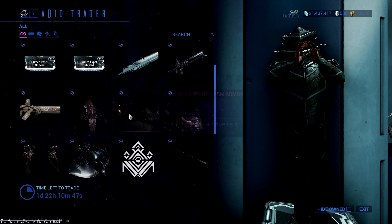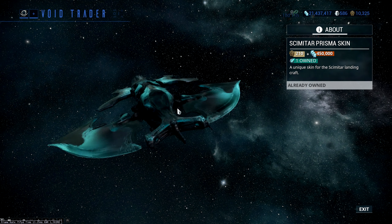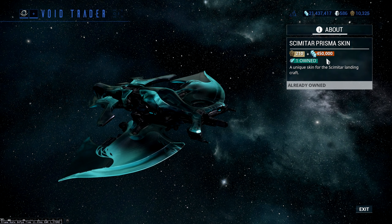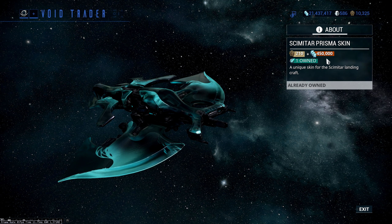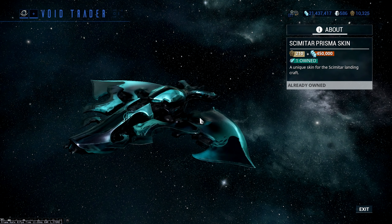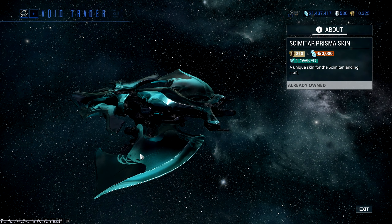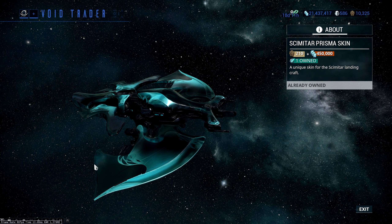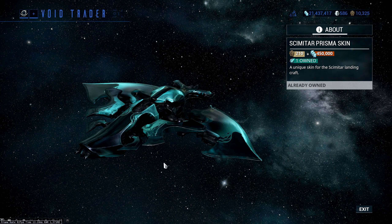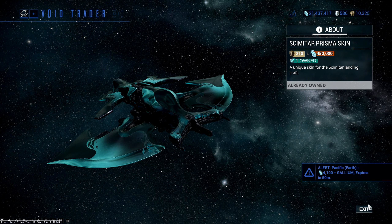Then we've got the Prisma Scimitar skin, which is incredible looking — 450,000 credits, very very expensive. But this is one of the best looking skins out there. I love the prisma effects going on and I love the base color it's got as well. It's so pretty — I really really like it. 100% recommend grabbing this while it's here.